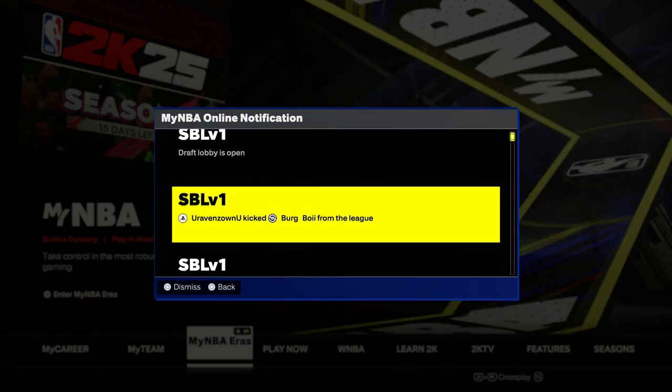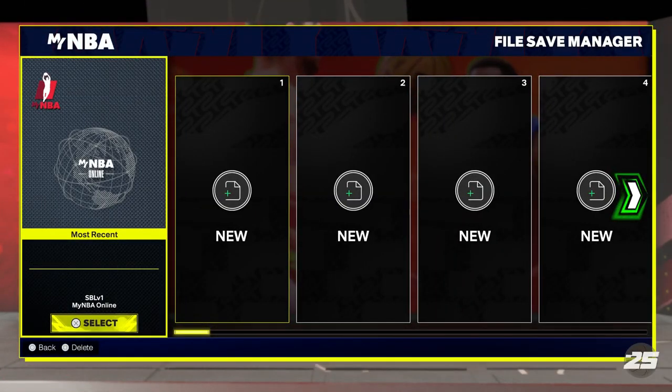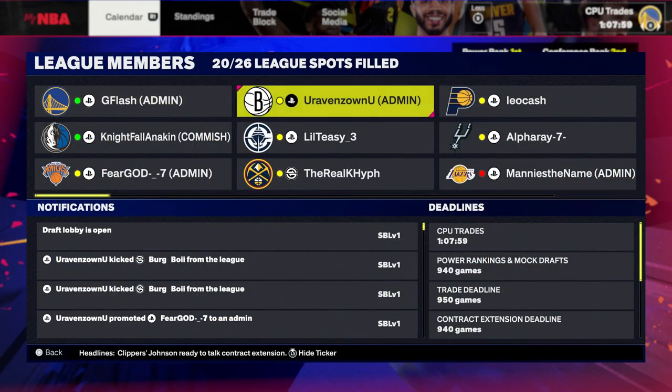Because you can be in multiple leagues, it's going to show you which league invited you so you can decide which one to join. If everything was done successfully, the next time you go into your league menus you'll be able to open up the league — and then you've got your schedule, all the league members, you can play games, trades, whatever you want to do. So much fun!